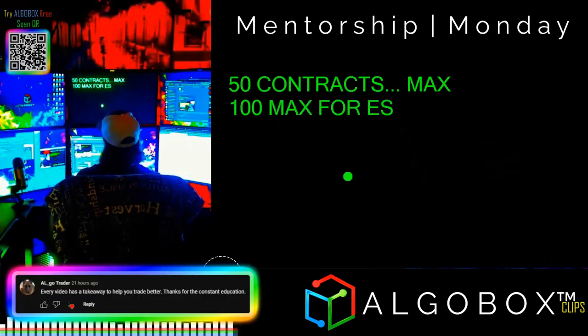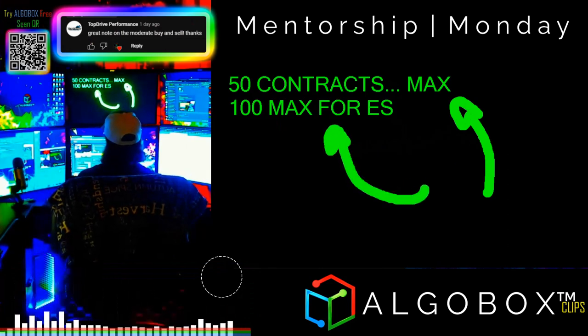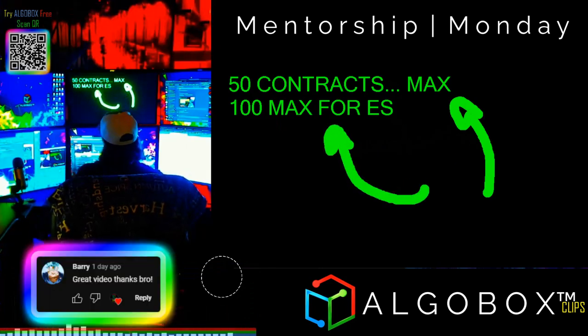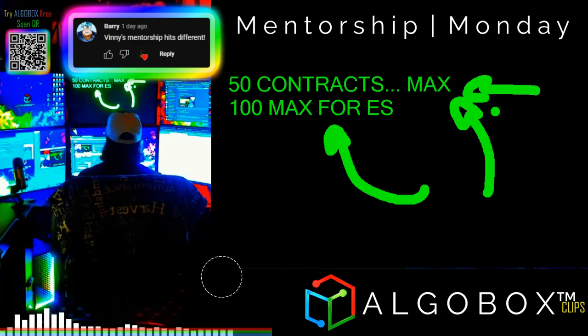It varies per instrument, but in general it's 50 contracts on minis and micros, and 100 for the ES and ZB - super thick markets will let you go up to 100 contracts. In general, talk to your broker on this, but for the brokers we use it's going to be 50.